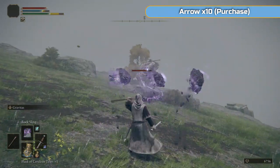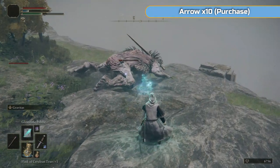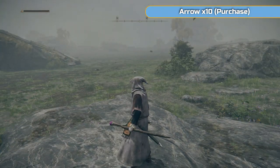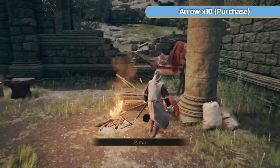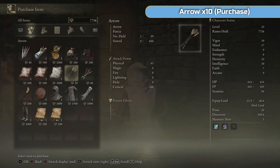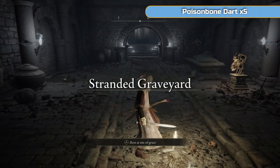We're going to go right back to the beginning of the game - we're pretty much done with East Limgrave. We've moved back over towards the west now. We're going to walk back to the Church of Elleh just to buy some arrows if you don't have some already. You should have already got the short bow from the merchant on the beach in the previous video - if you didn't, go get that because you will need it. Just purchase some cheap arrows here, ten for now.